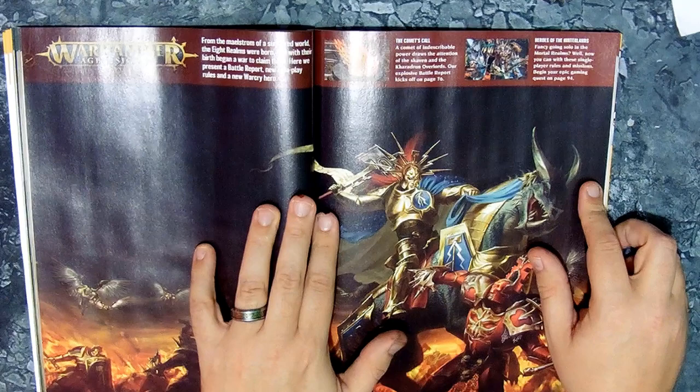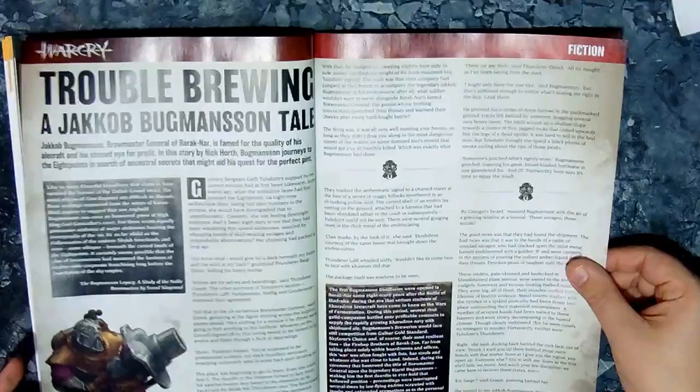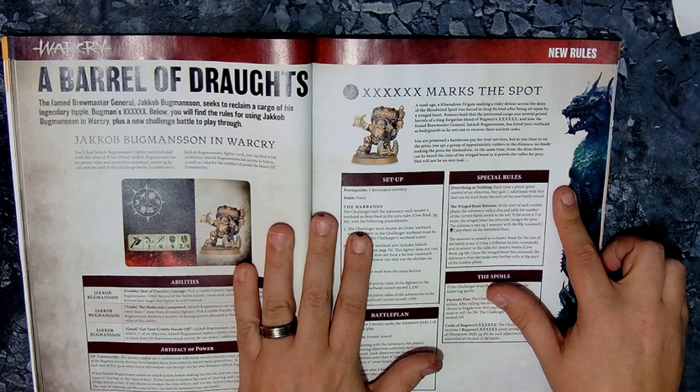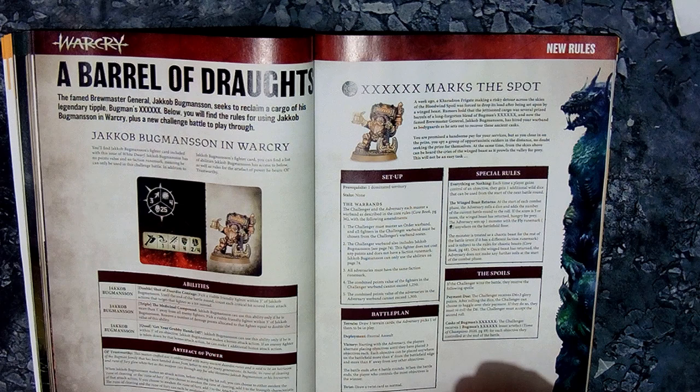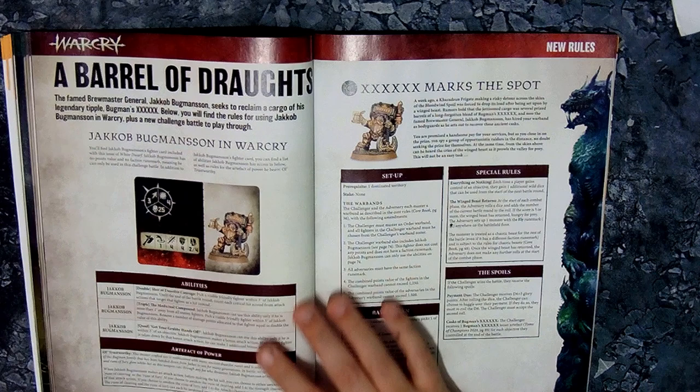On to Age of Sigmar. There's quite a lot of 40k in this issue — a full campaign setting and a new Space Marine chapter. For Age of Sigmar, as always there's fiction; this is based on War Cry, with a nice short story. The special rules are for War Cry, not Beastgrave — apologies, I didn't recognise the logos.